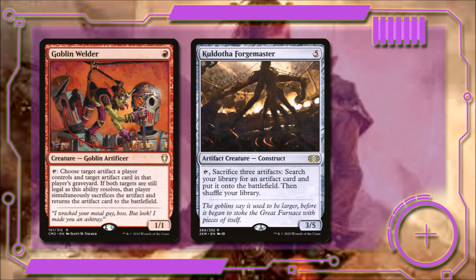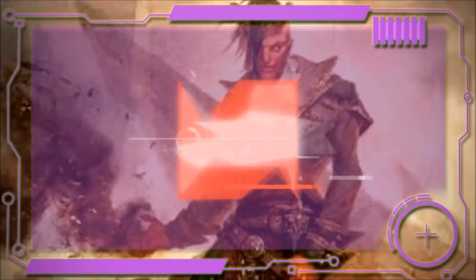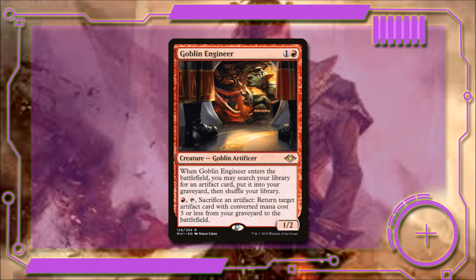Goblin Welder for one red is a 1/1 — if we tap it, we can choose an artifact in play and an artifact in a graveyard and swap them. Vidutha Forgemaster is a 3/5 — if we tap it and sacrifice three artifacts, we search our library for an artifact and put it onto the battlefield, a great way to use those earlier artifacts. Skyship Weatherlight for four colorless lets us exile any number of creatures or artifacts from our library under it when it enters; paying four and tapping puts a card from under it onto the battlefield at random. Hoarding Dragon for three and two red is a 4/4 with flying — when it enters, we search for an artifact and exile it under the dragon; when the dragon dies, we put that card in our hand. Goblin Engineer for one and a red is a 1/2 — when it enters, we search for an artifact and put it into our graveyard; tapping and paying one lets us sacrifice an artifact to return a target artifact with converted mana cost three or less from our graveyard to the battlefield.